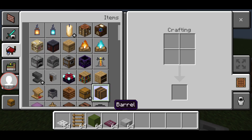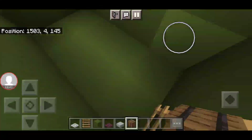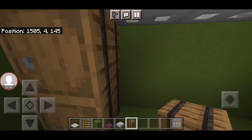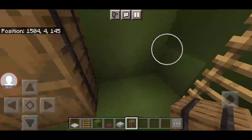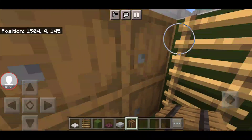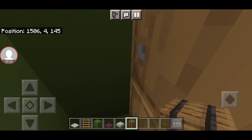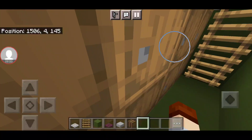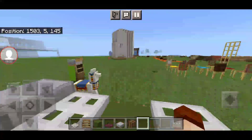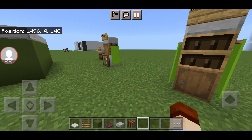I have a dumpster in my Minecraft city. This is where you can actually use barrels as trash. So there's a dumpster — four things you can actually create in your city.